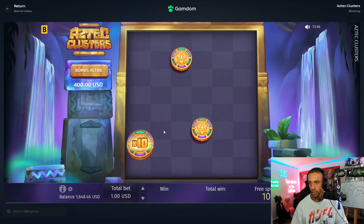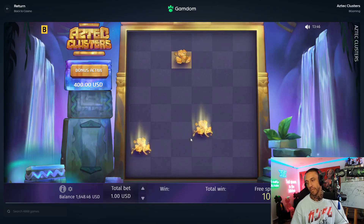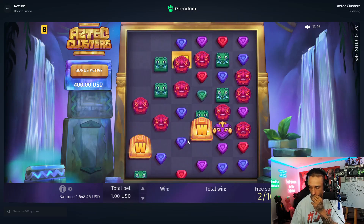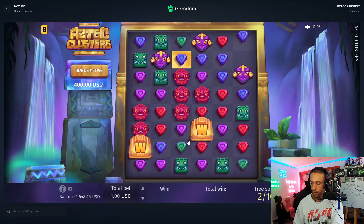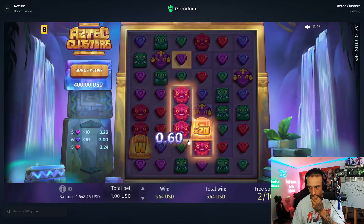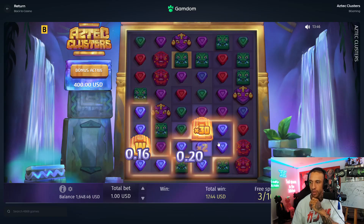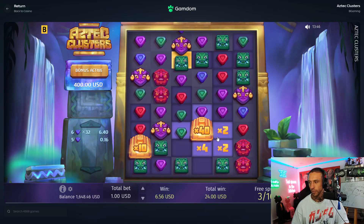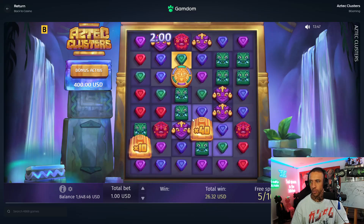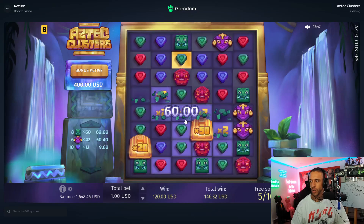Alright, turn these ones into wilds. It does seem to always turn the closest ones into wilds, but I don't know if that's like part of the bait or something. I'm gonna turn this off. 40, 10, and that's it. I'm getting cooked on this game — I can't win. That's a good hit right? No — okay hold on, there's not enough.